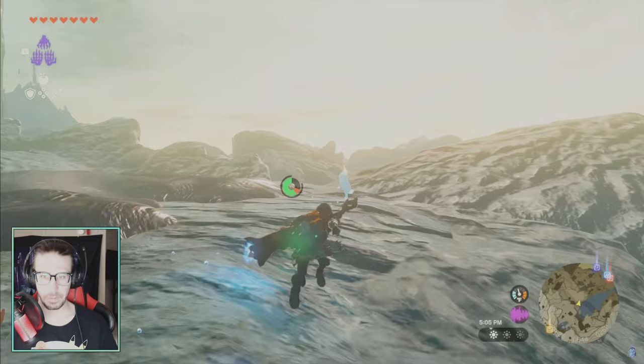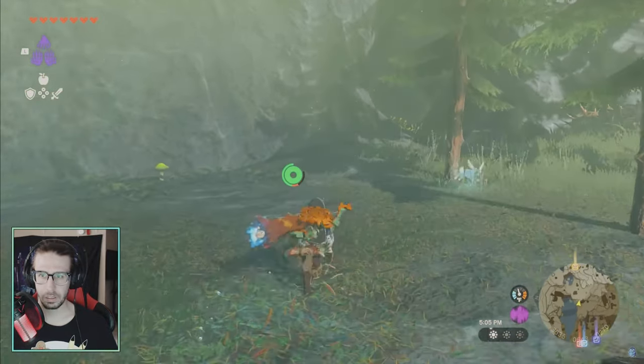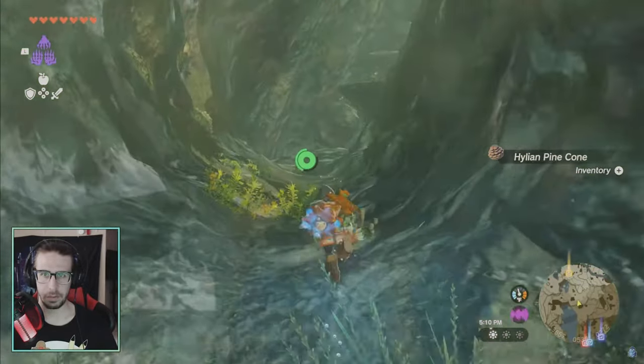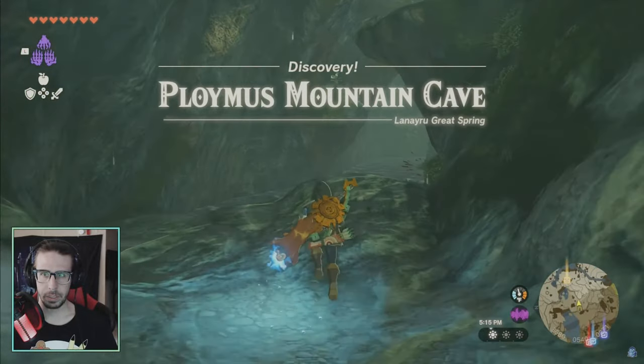You'll see one of the bubble frogs — bunny, whatever it is. I guess it's a bunny that turns into a frog. You'll see him, he'll run into the cave. Pop into the cave and there's not far to go after that — the Blatchery Mountain cave.